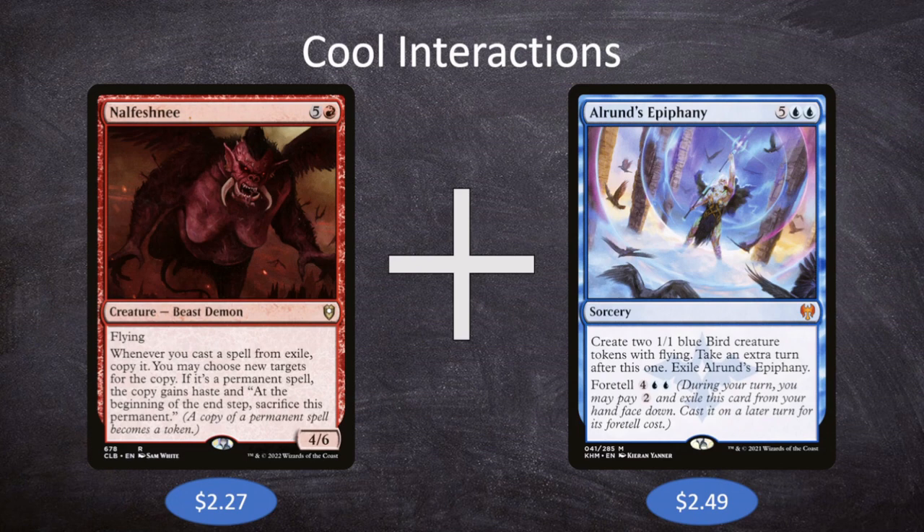If we copy Alrund's Epiphany with Nelfeshni, we take two additional turns and make four Birds. Plus we already have Nelfeshni as a 4/6 flyer. Maybe we've also got Mizzix or Keeper of Secrets and can dish out a ton of damage. With this deck, playing multiple spells in a turn and then taking multiple turns makes it very difficult for us to lose. Nelfeshni is great on its own, Alrund's Epiphany is great on its own, but together we're taking two additional turns with four extra 1/1 flyers.